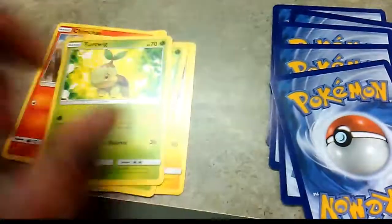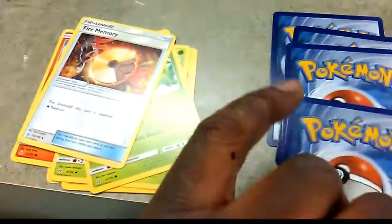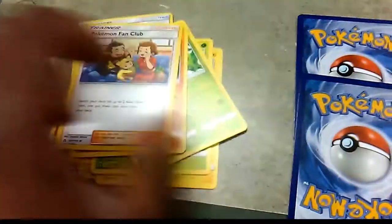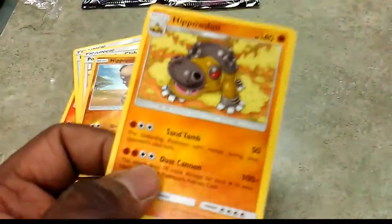Next cold card. Here we got Pachirisu, Chimchar, Electabuzz, Roselia, Mii, Fire Memory - set this place on fire - Kranidos, Pokémon Fan Club. The reverse is a Hippopotas and the rare of the pack is a Hippodas, regular rare.